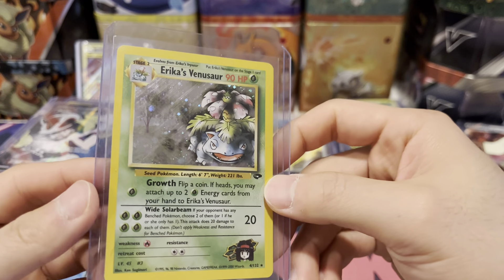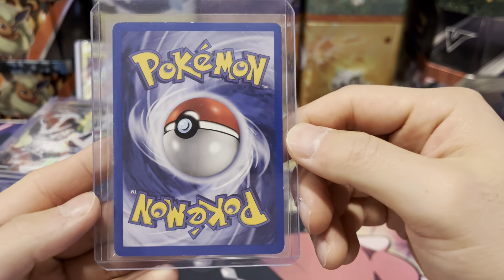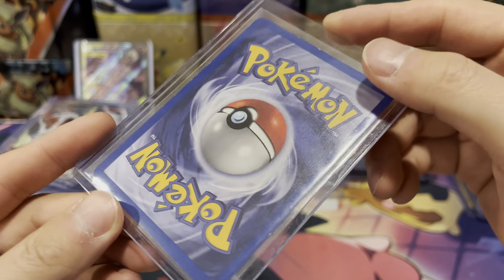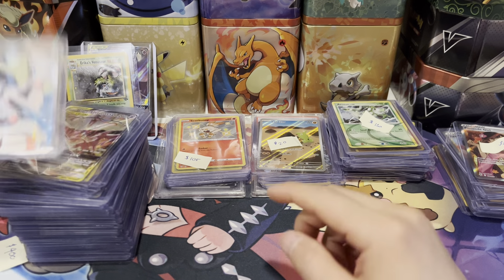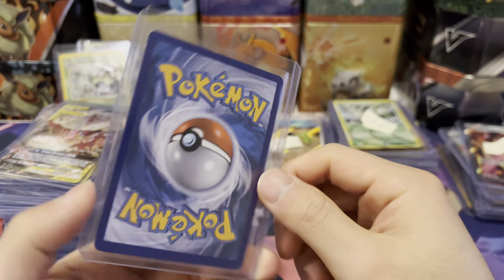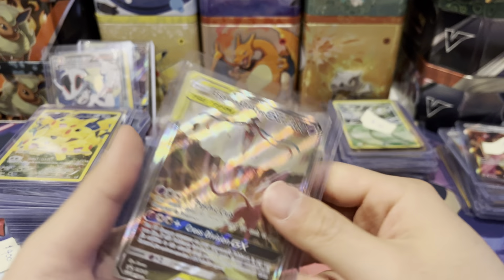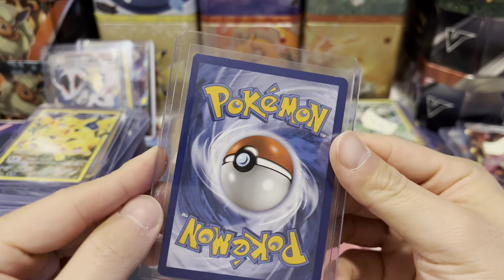Next we have Erica's Venusaur — this one was damaged. They wanted $25 for it. It's heavily played or damaged — there's a little bend in the corner. So I paid $25 for this. Very expensive card. This Karina I paid $15 for — it's in moderately played condition, so that's fair. This Espeon & Deoxys was around $15 — they said there was a ding in it too but it looks pretty clean to me, other than small minor nicks. I'd say it's more like moderately played.